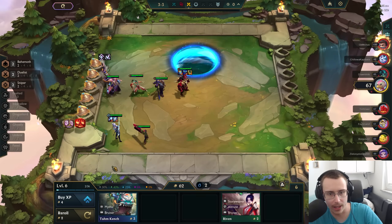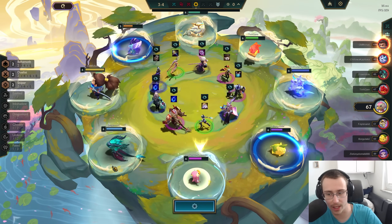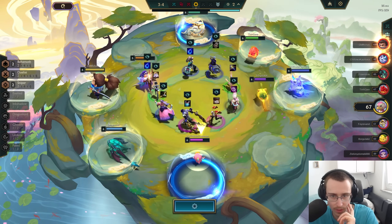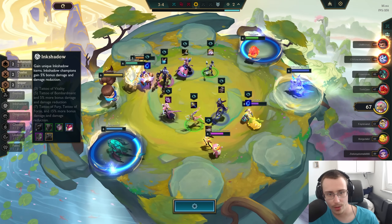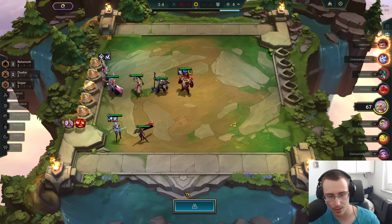67 HP. I want to do something — oh that's a Kai'Sa, that would be good. Exalted Ink Shadow — I'm second pick, Kai'Sa is amazing. Can I get that? Please don't take the Kai'Sa. Oh hell yes, nice! That gives us Ink Shadow, it gives us Exalted. There's no way that could be bad.